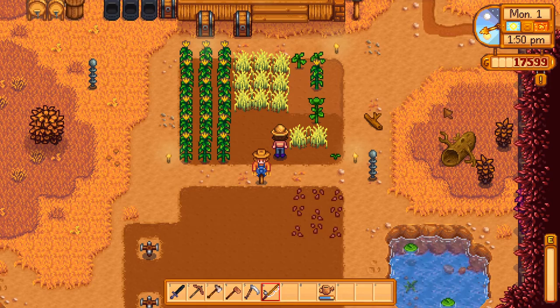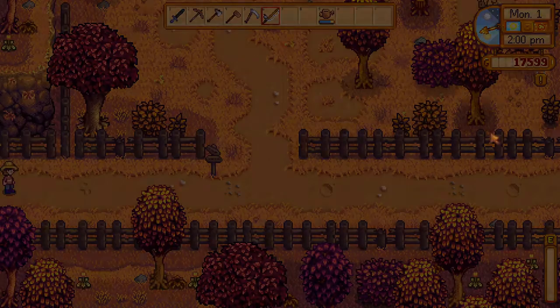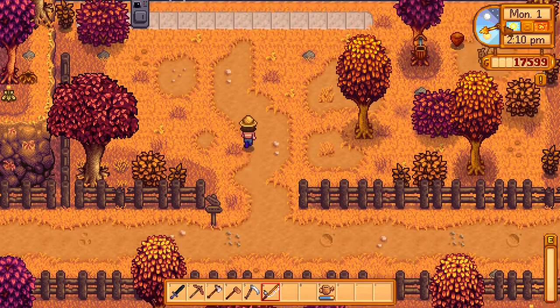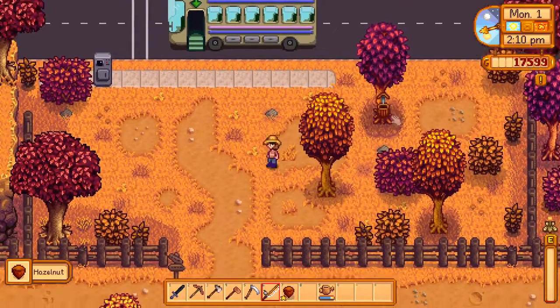Let's go get some seeds and then we'll go to the spa to get some energy back. Oh, and we'll just grab this as we're walking past. We'll get some energy back and then we'll plant the seeds.